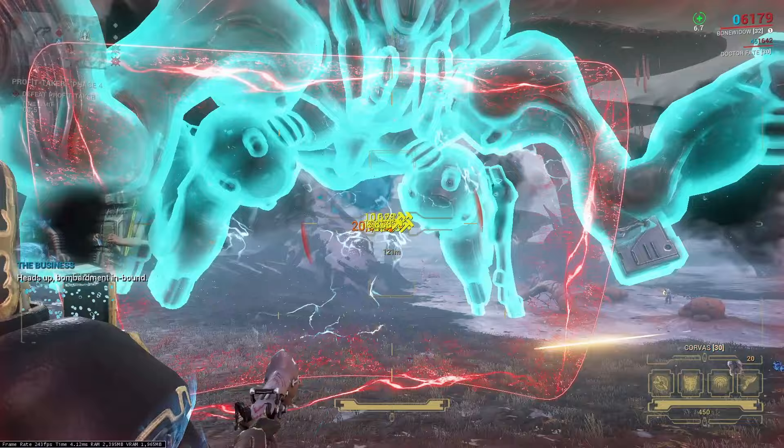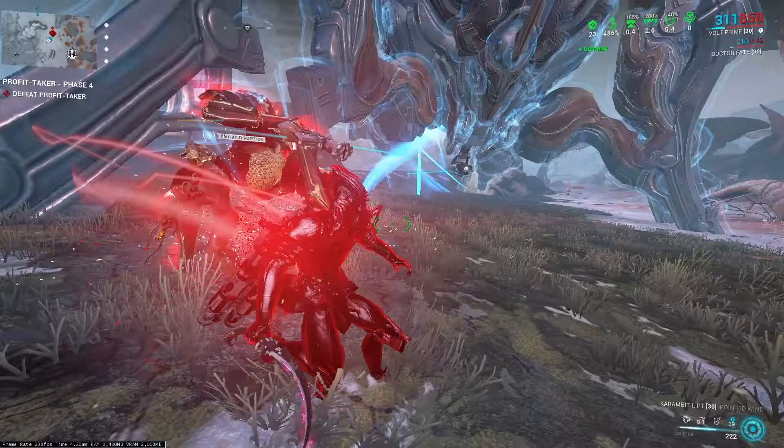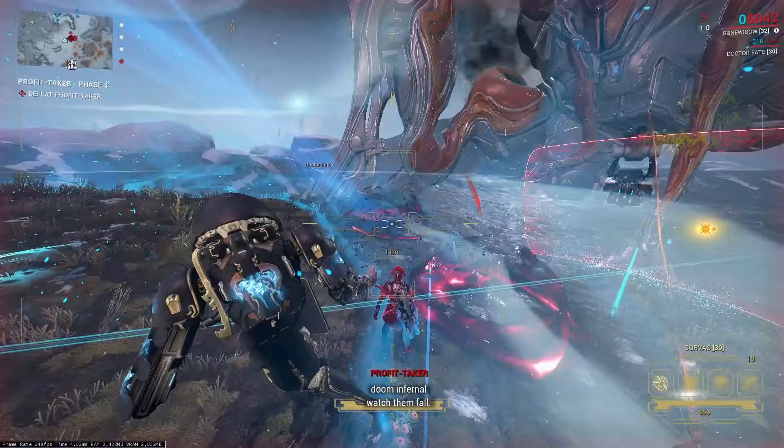If you still cannot defeat the Profit Taker in under two minutes, there are a few things that may help. Firstly, do more runs. Some of you might be able to do a two-minute run first try, but most of you are just not that good — I didn't get this good after 10 minutes, so get the experience. After you've done a fair few runs, start to analyze them. This will show where you can save time. You can do this by recording your runs or by using the Profit Taker Analyzer tool — the link is in the description.